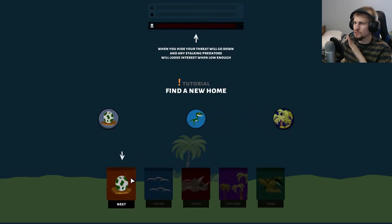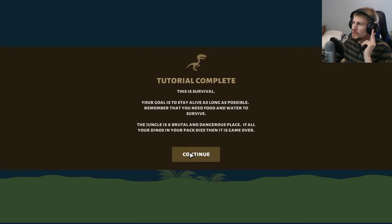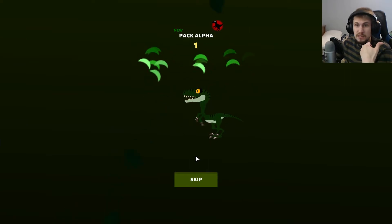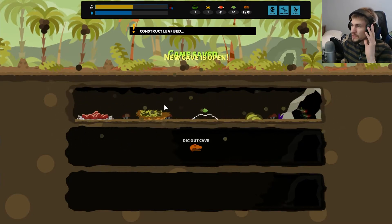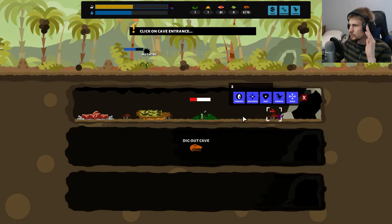When you hide, your threat will go down and any stalking predators lose interest when it's low enough. I do like that they added this next tutorial chapter so you have a better idea of the mechanics. I still think there's a bit more they could go through — like showing what going after and hunting and getting meat to bring back looks like — but overall it worked out fine enough.